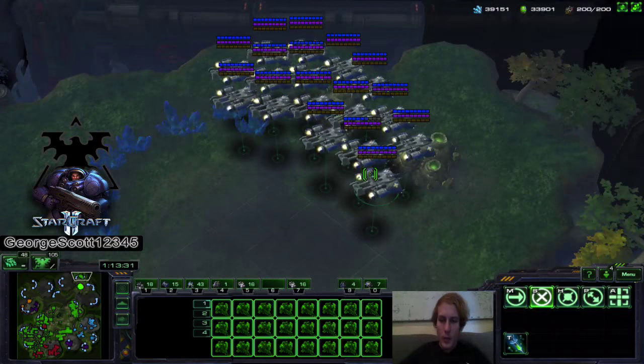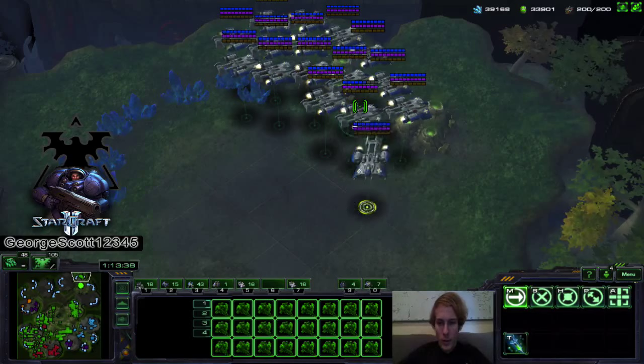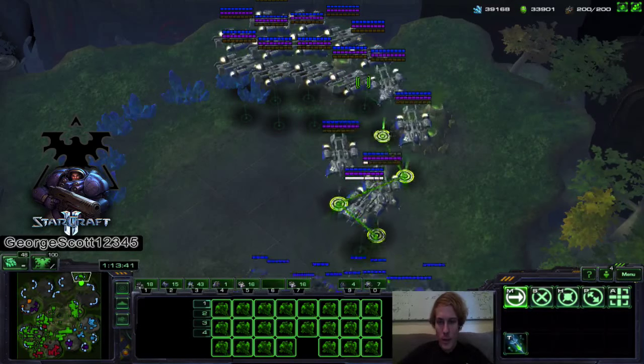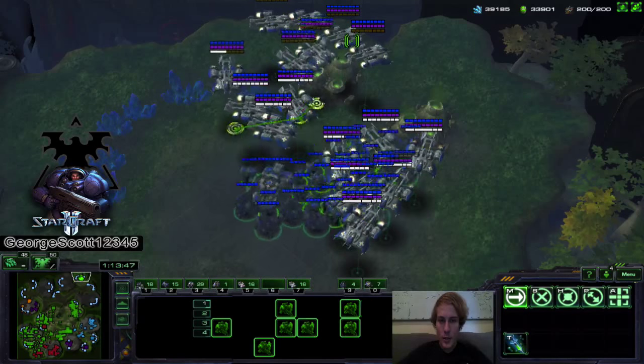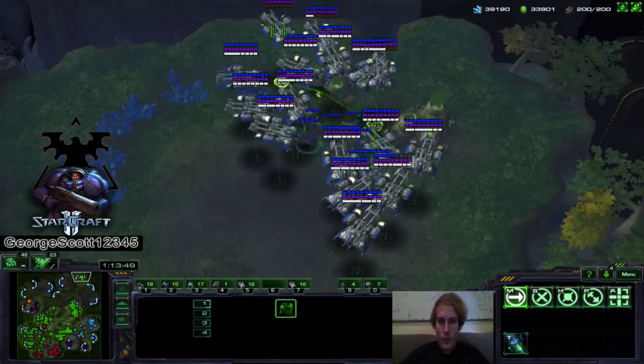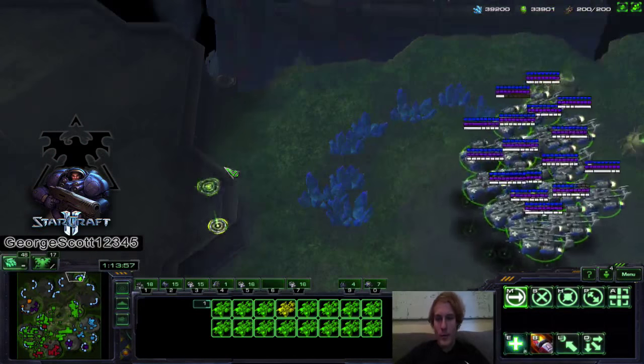We're just going to grab whatever we're going to load into them, press Shift and right-click on the nearest medivac. As you can see, this operation is really nice. The medivacs aren't clumped over each other and we load our whole army into them extremely quickly — that was maybe five seconds.